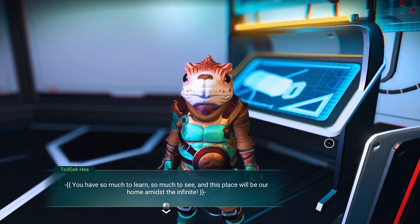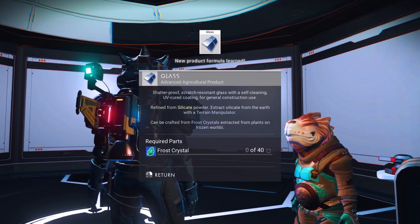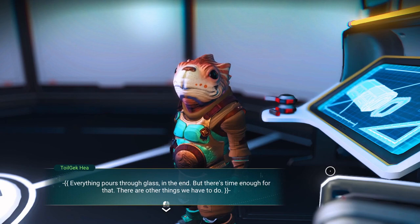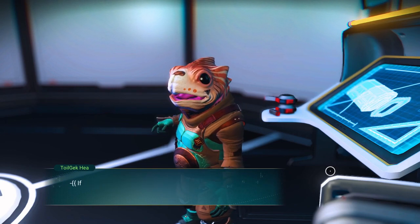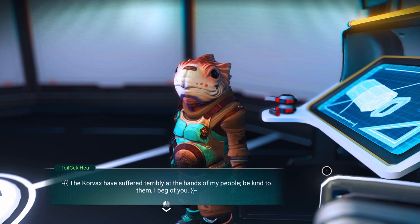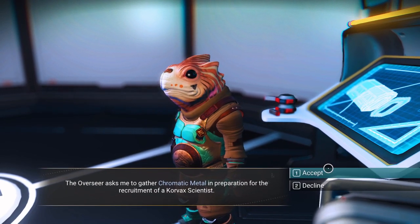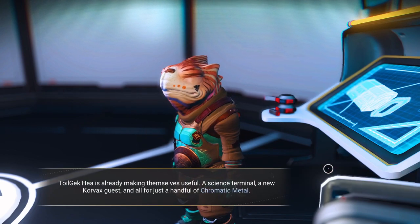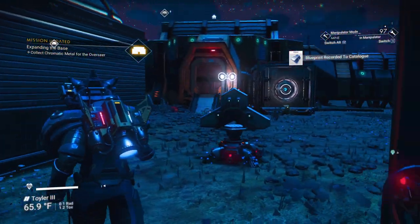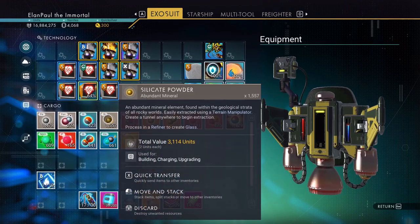You have so much to learn, so much to see. And this place will be our home amidst the infinite. 'Take this glass and let starlight flood into our jolly home.' Accept the glass — so now we can make glass. It shows us making it out of frost crystals, but we'll show you a different way to do that. 'If you prepare a chromatic metal, I will use it to calibrate a science terminal suitable for a Korvax entity. The Korvax have suffered terribly at the hands of my people. Be kind to them, I beg of you.' The overseer asks me to gather chromatic metal in preparation for the recruitment of a Korvax scientist — we're obviously going to accept.